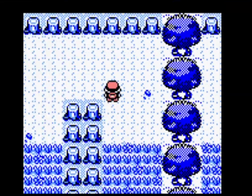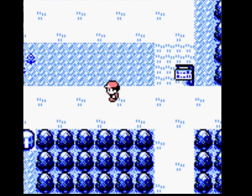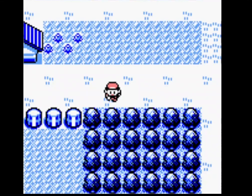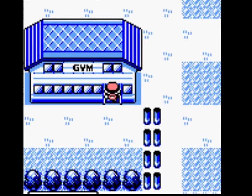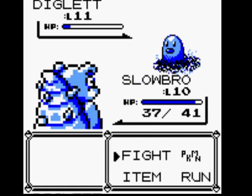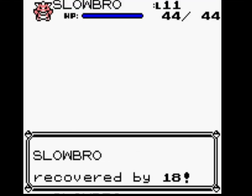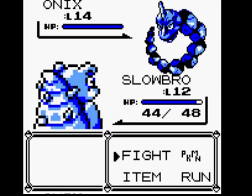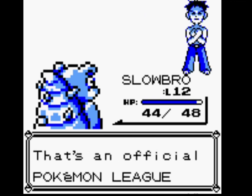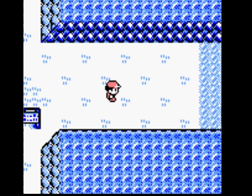I actually did a Gen 2 solo run a couple of days ago. I used Feraligatr, and Feraligatr was obviously really good — knowing Surf and Ice Punch gets you through about 90% of the game. But the Gen 2 runs have a lot of mandatory battles; I never really noticed until I did that playthrough. I did one with Chikorita ages ago, and that was horrible.